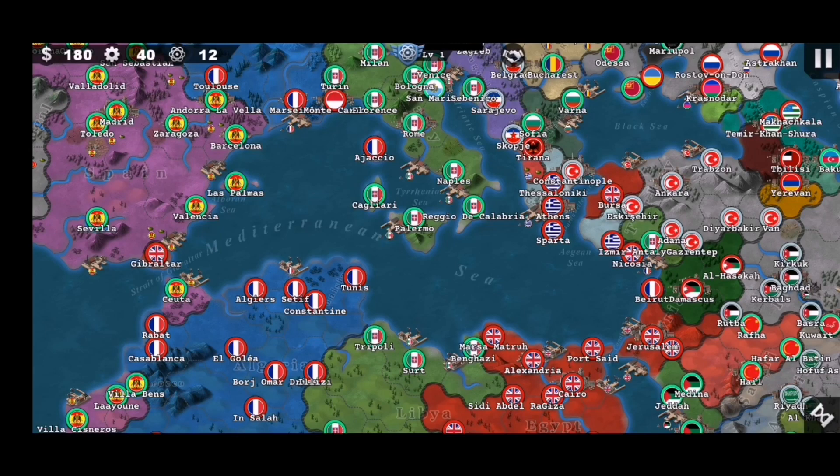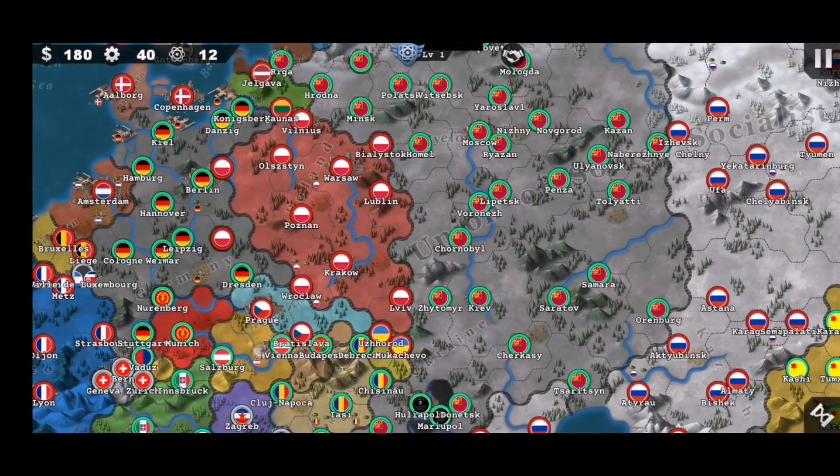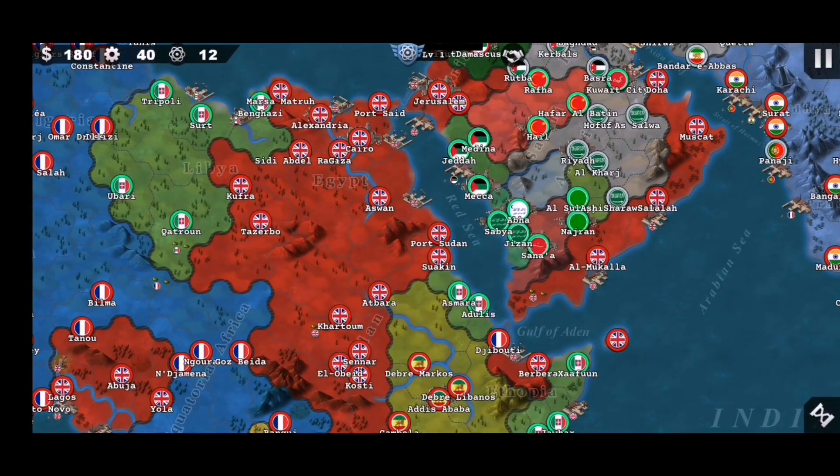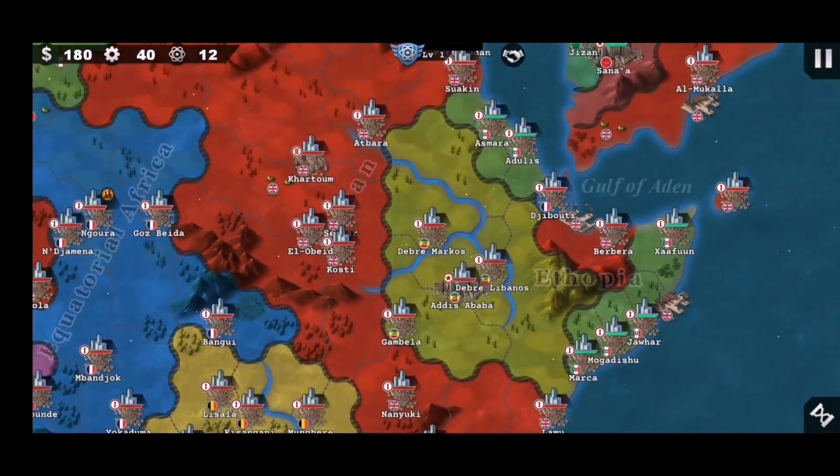One of the things the modder wants to work on — I'll discuss it right now — is the alliances. So far, there are some issues within the allies or axis, like Turkey being neutral or the Bolsheviks siding with the Germans instead of against them. Hopefully we see that fixed in the upcoming update. For now, let's check out what's going on around the world.